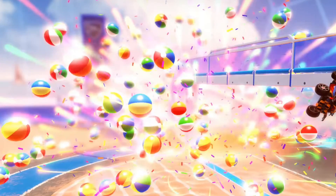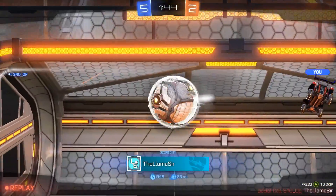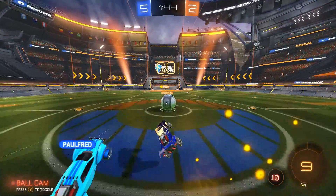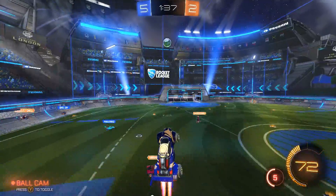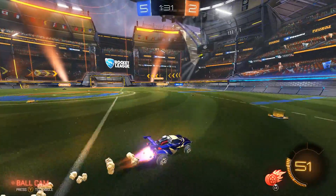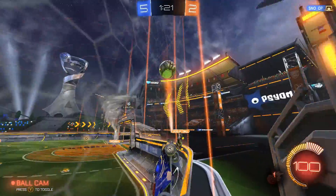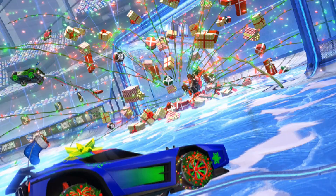The goal explosion also has a bit of confetti and some weird flying lights coming out of it — it's very colorful and definitely fits with the Salty Shores theme. A lot of people assumed it would be in the Impact Crate, but I believe it's more than likely going to be in the summer event crate instead, similar to how previous events had themed goal explosions.